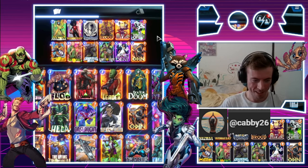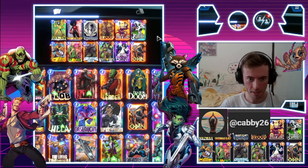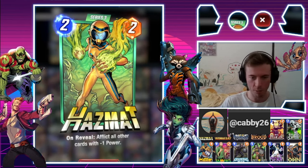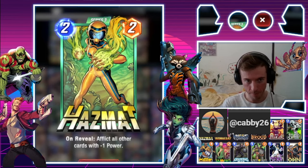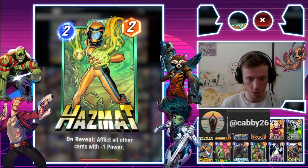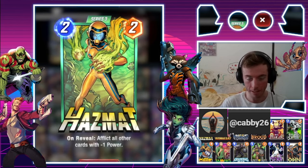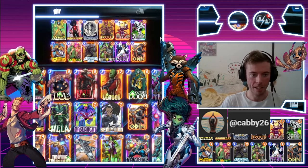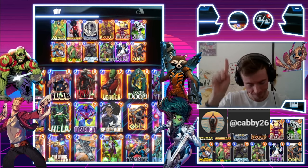Sometimes you've got to remember — even I still do it — Priority is not always the best. With Hazmat on the final turns you've got to play it carefully, especially with Alioth. If they have more cards on the field, make sure they all get reduced with Hazmat. If you have Priority and they've filled up most of their board, take Priority as fast as you can. I've learned that over a few games and I finally got it.